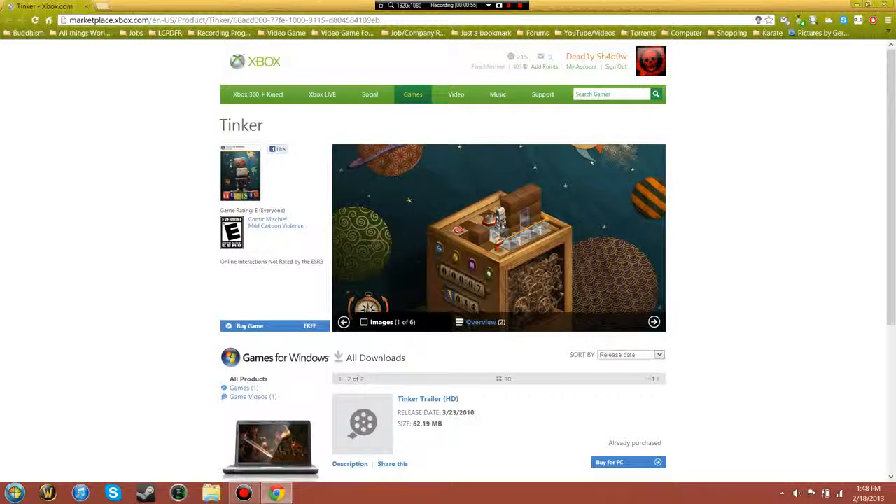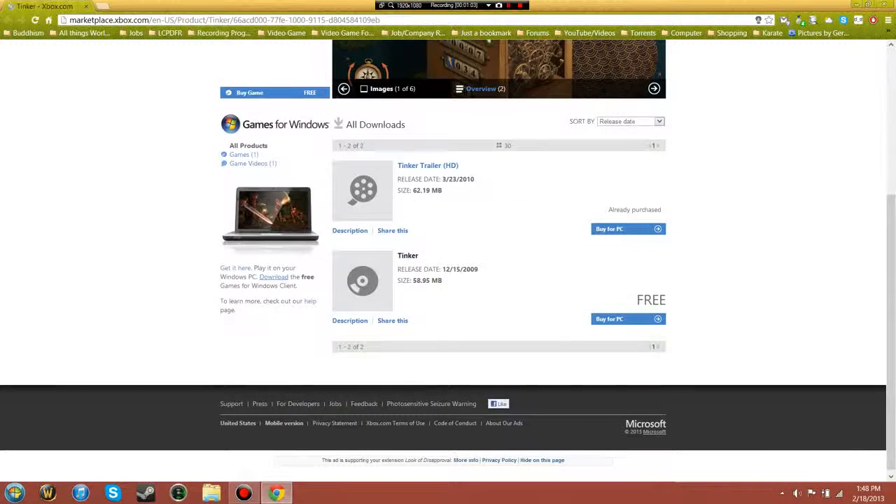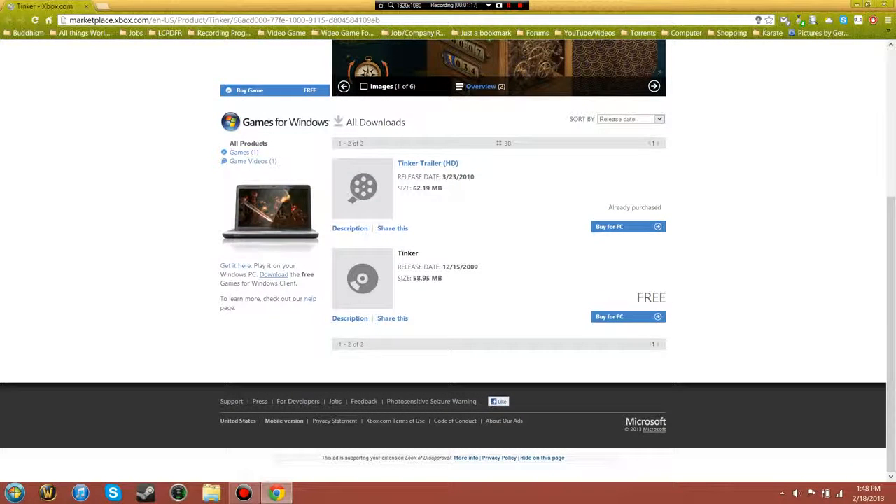For some reason, when you download Tinker from Xbox, it'll fix it. I don't know why. So for those of you who do have an issue connecting to Games for Windows Live, try this out. It might actually work and it might not — it's not a guarantee because it might be something else — but this worked for me.